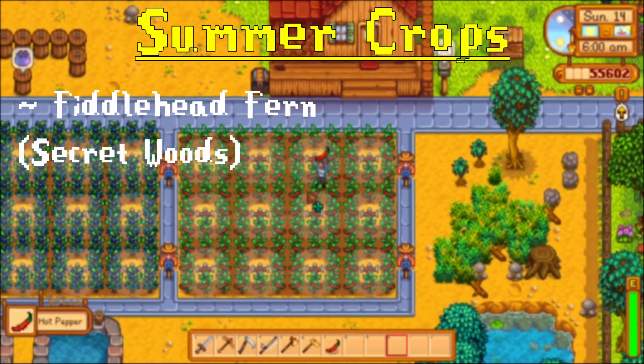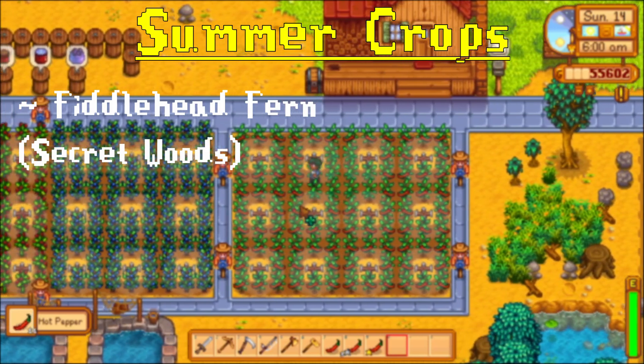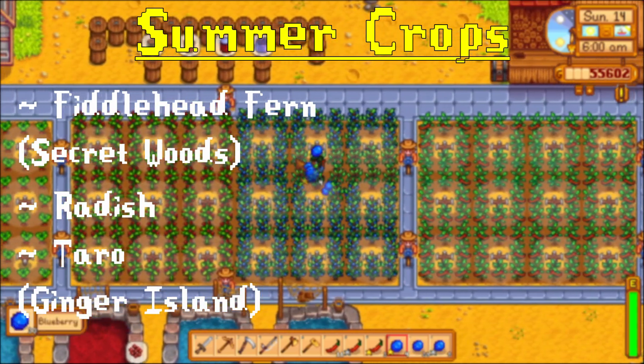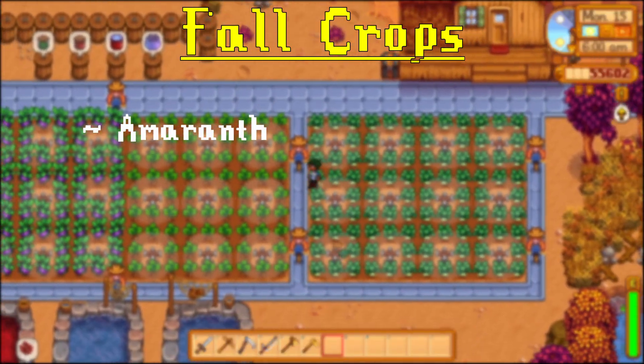For summer, you've got fiddlehead fern — available through the secret woods but also found every season at Ginger Island's jungle and Skull Cavern — radish, taro which can also be found in any season on Ginger Island, tomatoes, blueberries, and hot peppers.